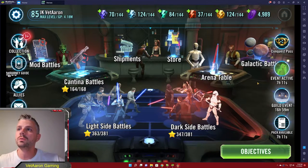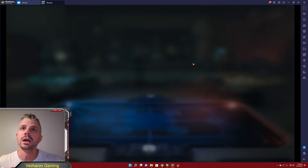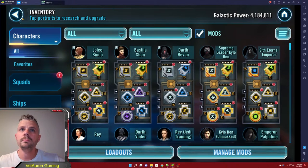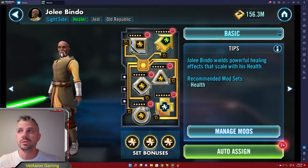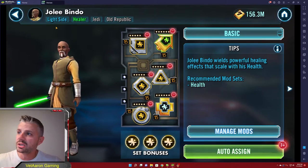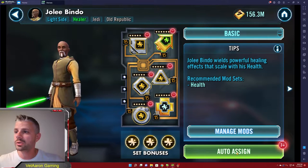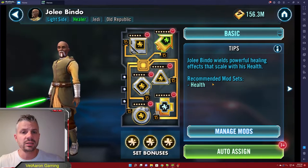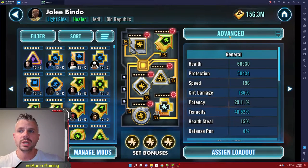The very first thing we want to do is jump into our character selection menu and bring up manage mods. We'll bring up a specific character — we'll grab Joe Lee Bindo just because he's at the top here. First thing I want to mention is you have a basic and advanced view. This basic screen you should never use. The auto assign are absolutely terrible, the recommended mods you should never ever use. Always go to your advanced screen — that's going to be the most helpful.